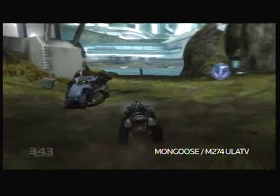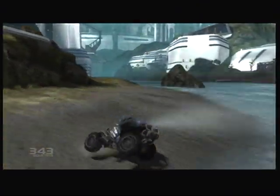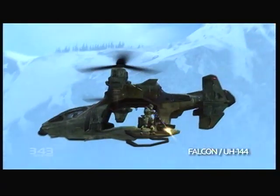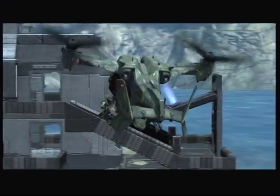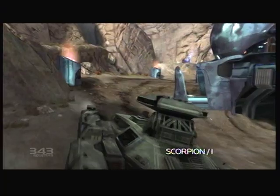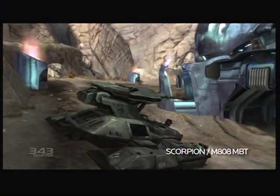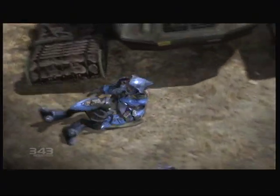Grab a Mongoose for quick slingshot scouting runs, with a back seat for cargo or personnel. And for the skilled pilots among you, there's the UNSC Falcon — a heavy utility helicopter ideal for personnel insertion and impressive at supplying heavy fire at any Covenant fool dumb enough to stand in its way. The Scorpion tank is still apparently the toughest nut for the Covenant to crack.